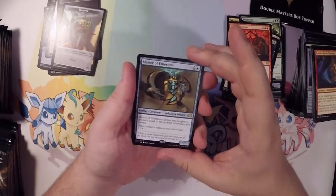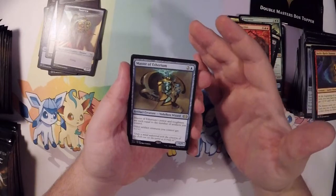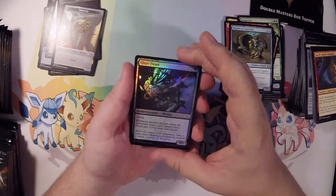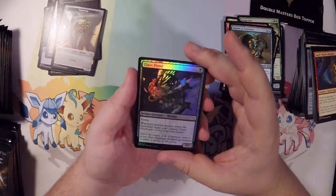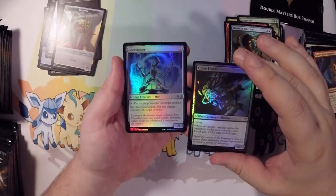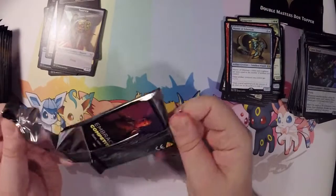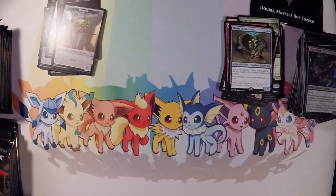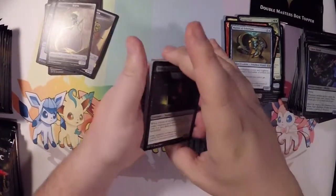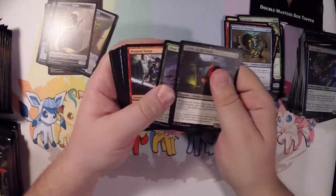And the Master of Ethereum. I don't really play Blue that much, so I'm not sure if I'm ever going to play that card. That's a nice Glaze Feet and a Core Tapper. Let's get going. Another Servo — getting a lot of Servos, I'm seeing. Driver of the Dead, Clear Shot, Weapon Surge, Heartless Pillage, Steel Sabotage, another Steed.